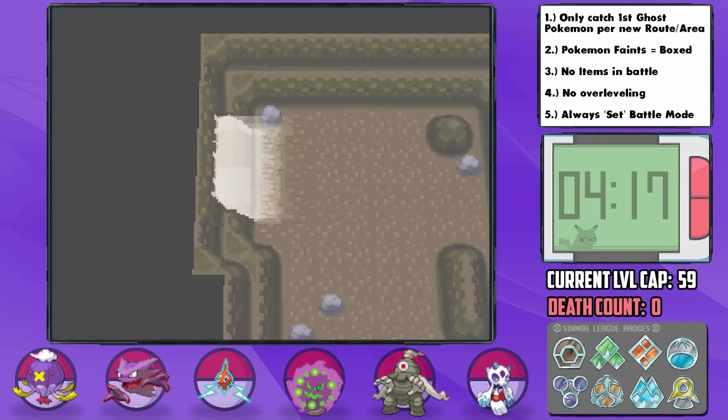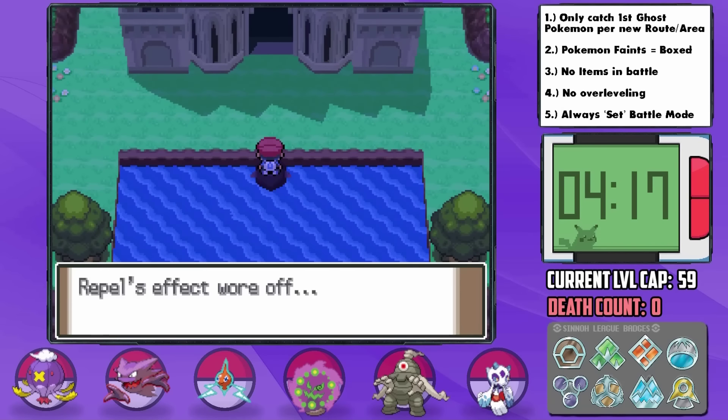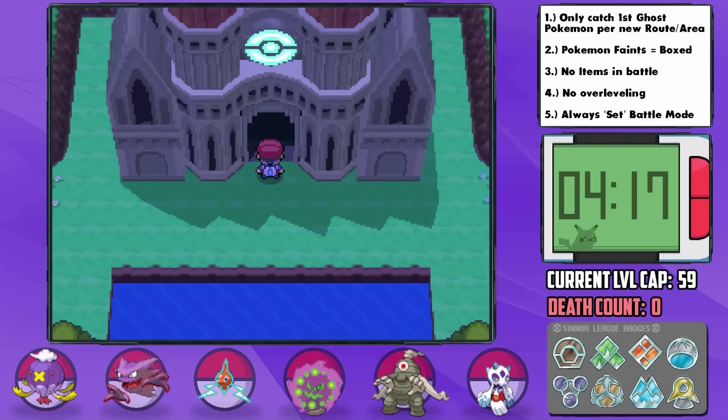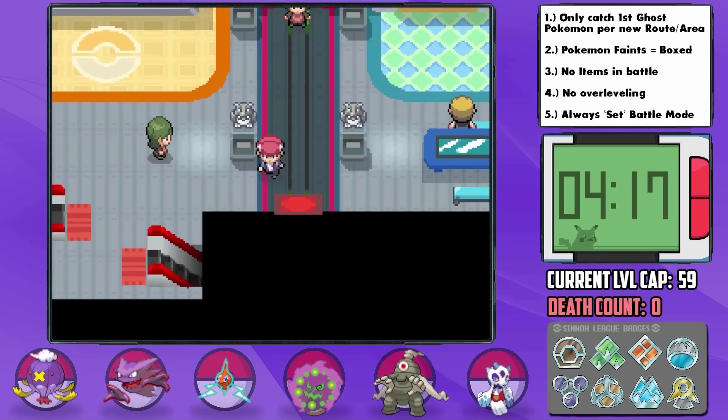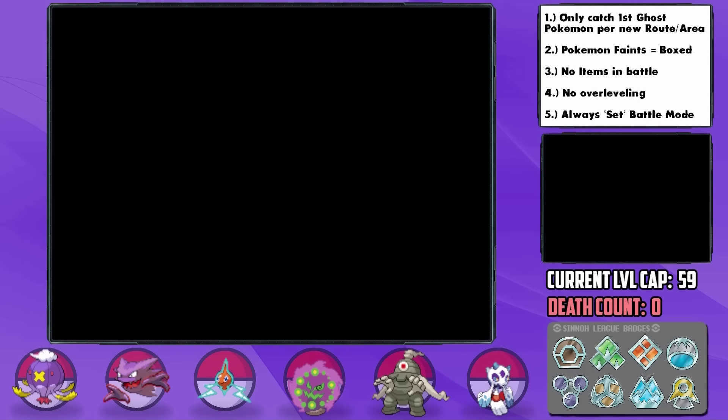Following Victory Road and grinding to the Elite 4 level cap, filling out our EVs, and picking up some last-minute items, we arrive at the Elite 4. Since we're prepared for the Elite 4 levels, Barry is no problem at all, although he certainly would be if we weren't prepared.